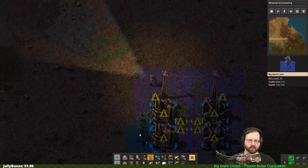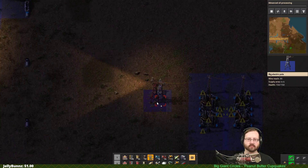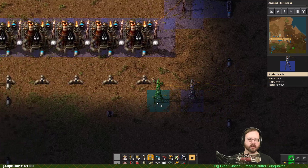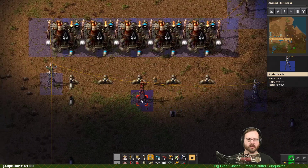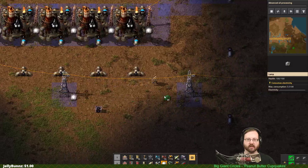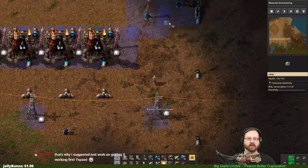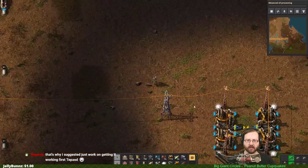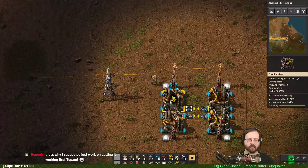Let's go ahead and grab our big power pole and draw it over here. Add some more lights — I always forget to add lights to everything. This area is already lit. Okay, so this is going to be labeled Sulfur.